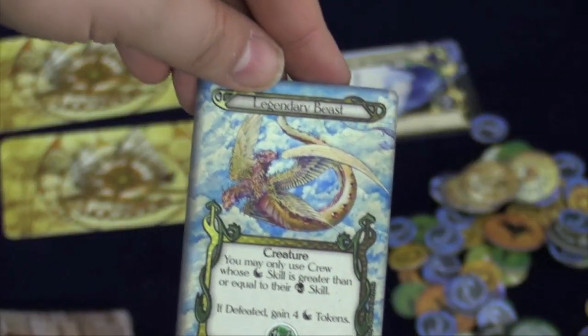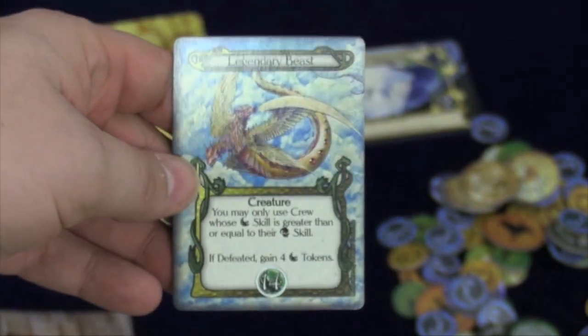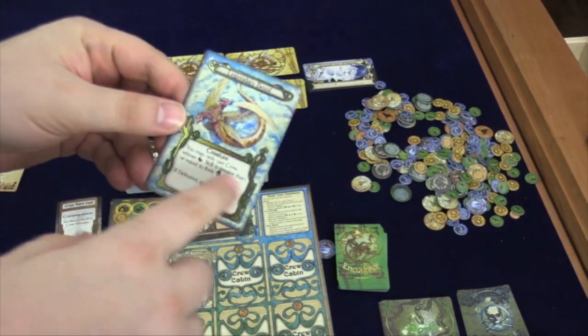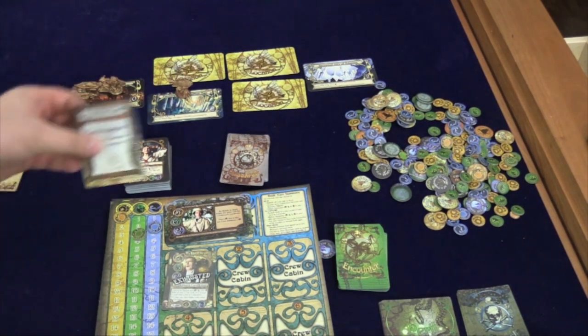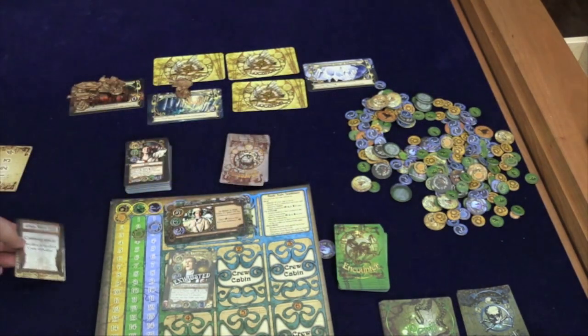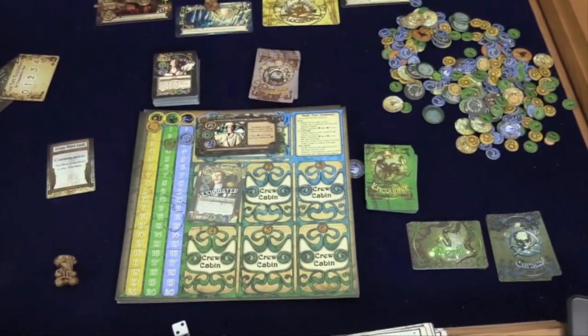To do that, you're going to draw an encounter card and turn it over. Here's a Legendary Beast. To beat this Legendary Beast, I need 14 — either green or blue — but it has to be all 14 of one type. You can spend crew, spend cards, or spend tokens to get what you need. If you fail, something may happen to you based on the card or the location you're at. And if all else fails, you'll draw a consequence card. So any time you fail, you must take the consequence — you will sacrifice a random crew member by rolling a die. Your crew members are on numbered spots from 1 to 6, and one will go away.